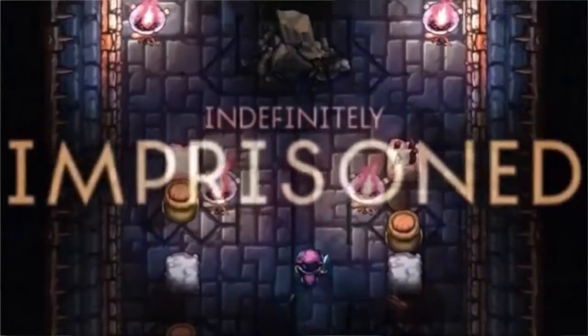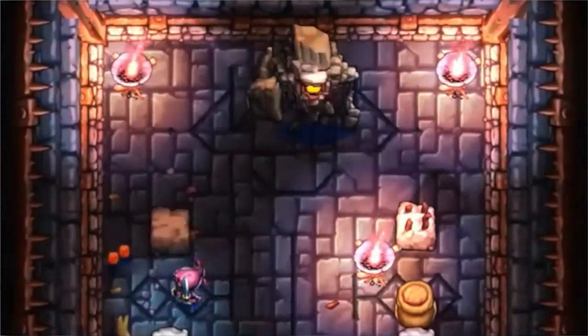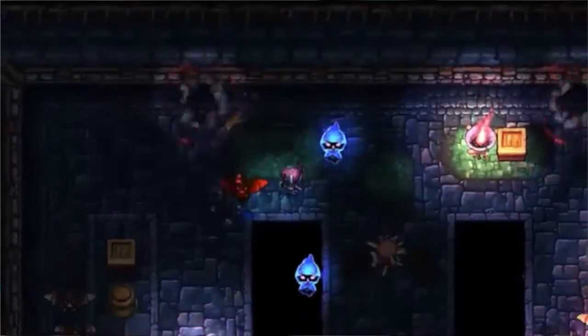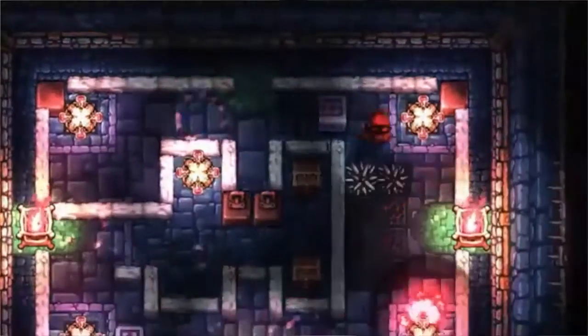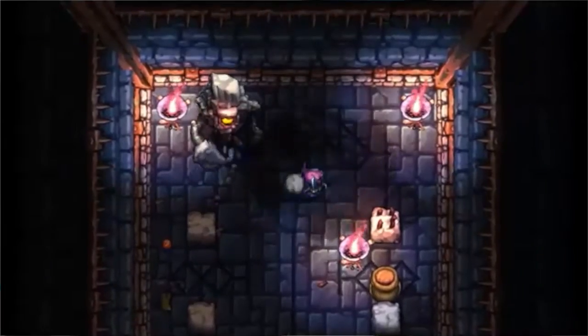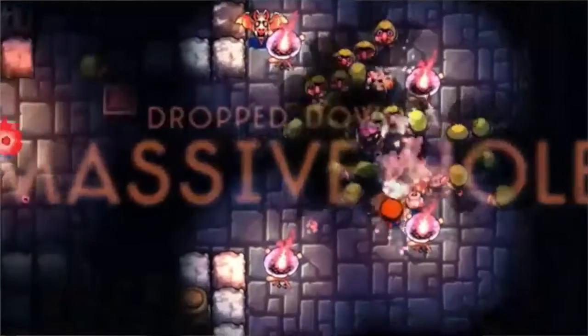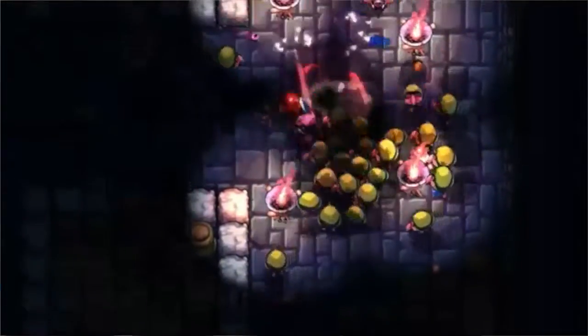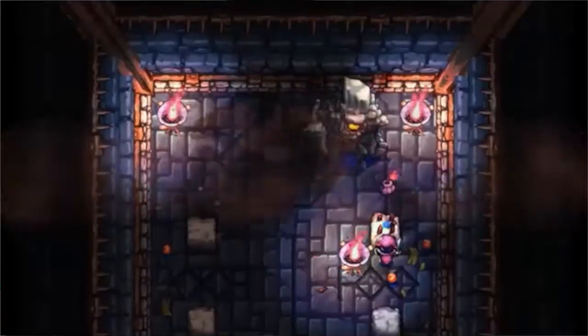This game is a top-down roguelike where you start a dungeon and progress through the different lower levels. It kind of sounds like any other roguelike, but what sets this one apart is the physics in the game, which can have really crazy cascading effects that can get a little out of hand quickly — but that's sort of part of the fun.